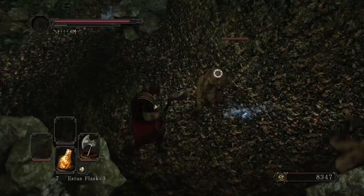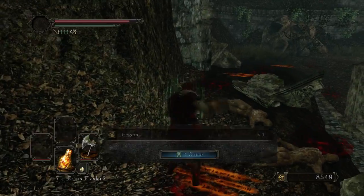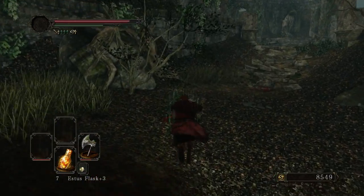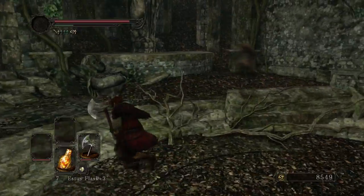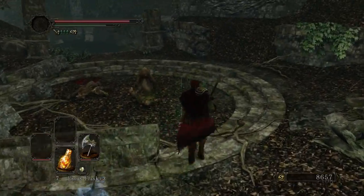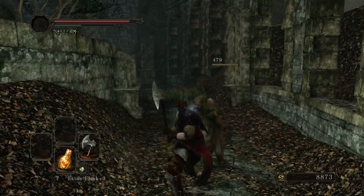Luckily, I can kill these guys in a singular strong attack. Really makes my day. These weapons are just in such a powerful spot for this portion of the game. This is right around when you're supposed to be getting a level 7 weapon, but because my strength is already at max and I've got two level 7 weapons, I really am just in a very powerful position to take on most of these enemies. You're really not supposed to be able to clear through with such ease.